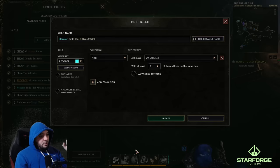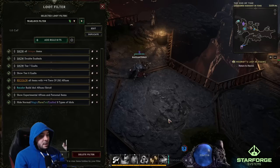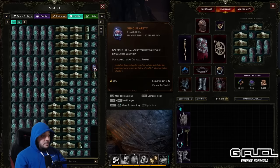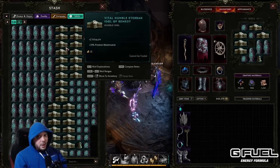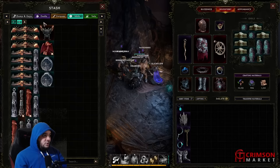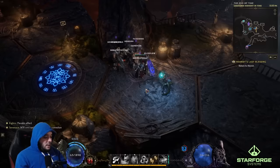I've set it so you need at least two of these affixes to happen at the same time. What I've noticed is I now don't get a complete avalanche of idols. This is actually my only page of idols and I've played a lot — but now my idols are pretty good: vitality with poison res, vitality physical res, bleed chance with necrotic res. The quality went up and I don't have to sift through garbage. We're also starting to get some class-specific ones I might use for other characters.